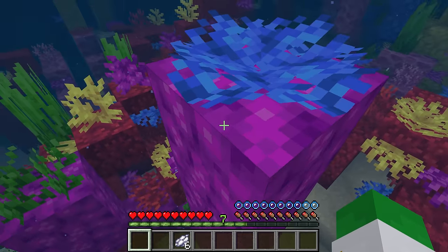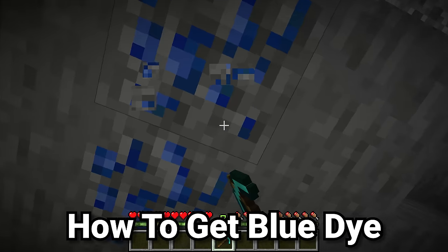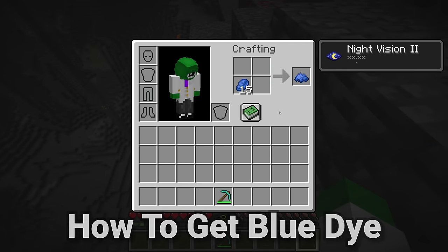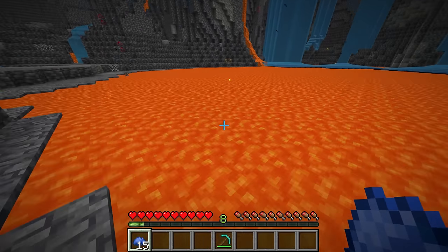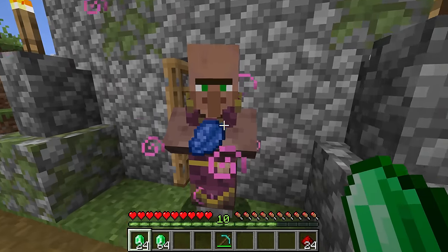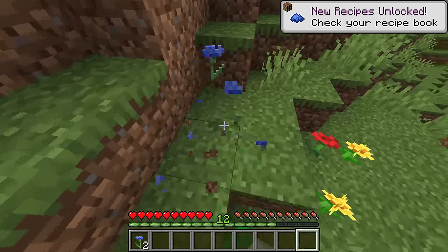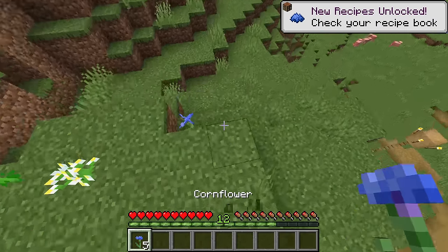Moving from green dyes to blue ones — the first way is by simply mining lapis lazuli ore and getting the lapis item. You can craft blue dye from it in both Java and Bedrock, although in Bedrock you don't need to. Another method is to just buy lapis from the cleric. There is also a really common flower that generates in many biomes across Minecraft that can be directly turned into blue dye, and that is the cornflower.